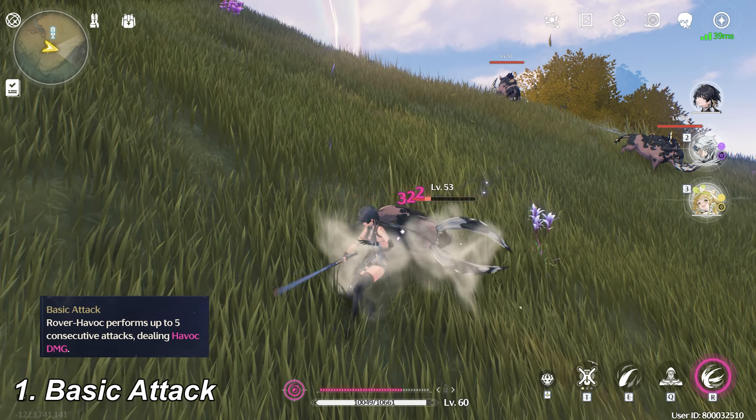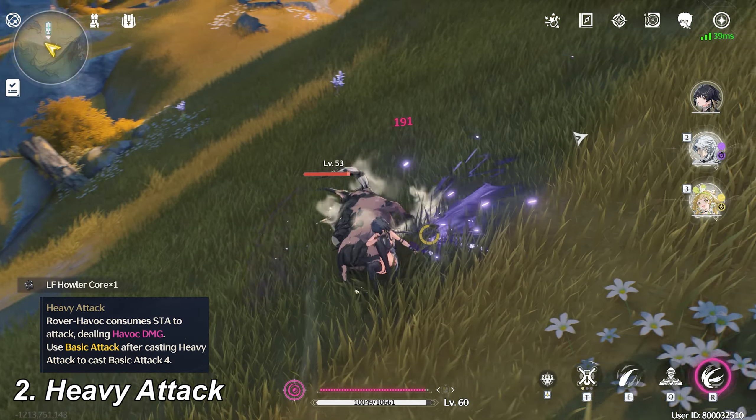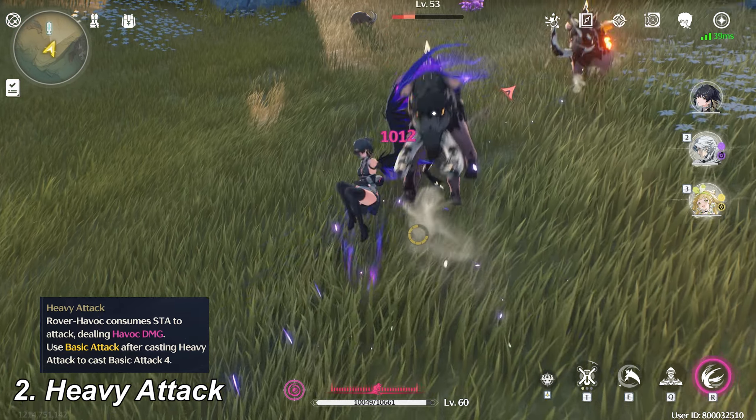Each attack of basic attack deals a small elemental damage to enemies. When you hold the basic attack button, it will consume your stamina to do the heavy attack. Heavy attack deals better damage than basic attack.